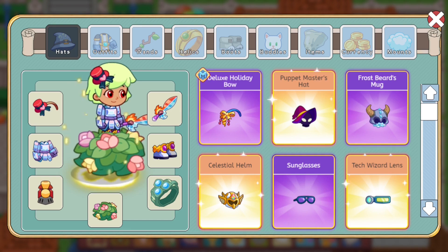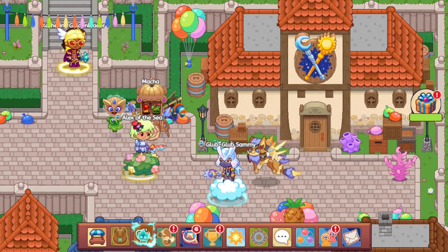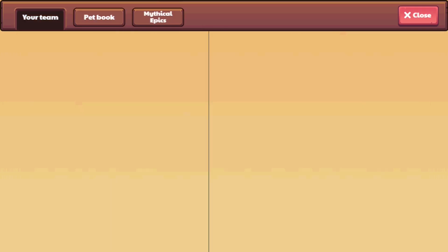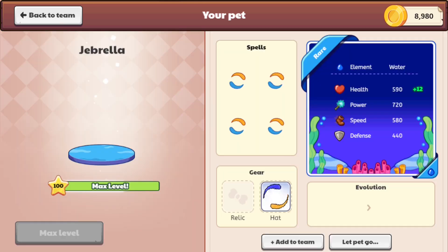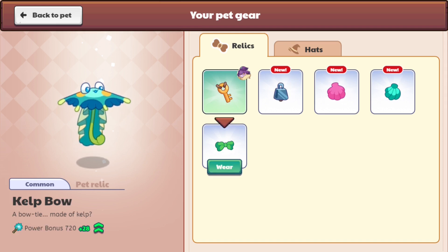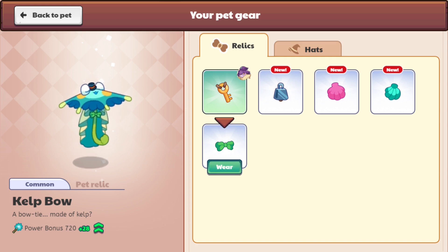Time to check our pet book. Let's click over here, go to our pet book and see who can equip what. Here we have ourselves Jabrella, and if we go to relics — okay, there you go! It seems like we get ourselves a kelp bow, which means our pets can put on some kelp armor.